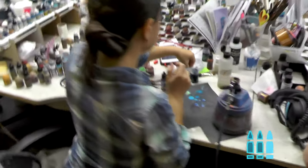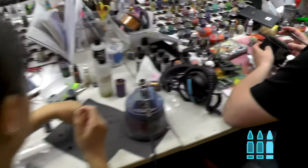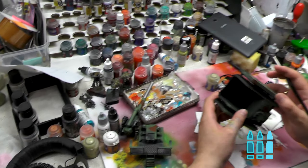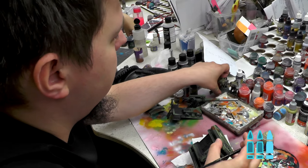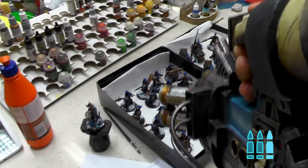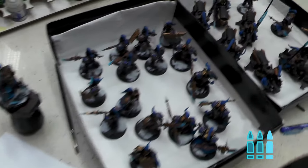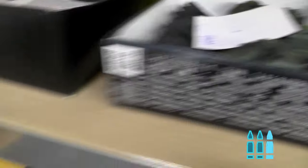Ania is helping Maciej, who is working on titanicals with some camo — those are level 6 as well. Over here we have those custodian guys finished up, though one is missing a head. Some more guard miniatures as well.